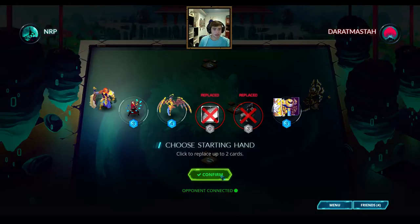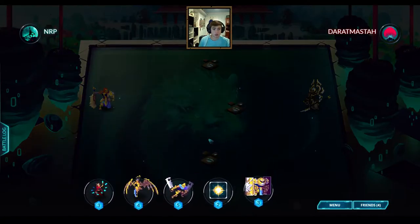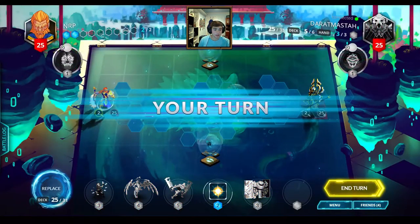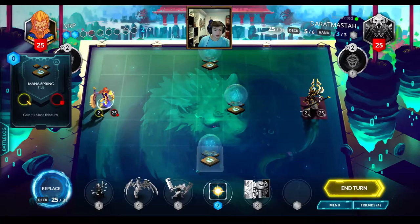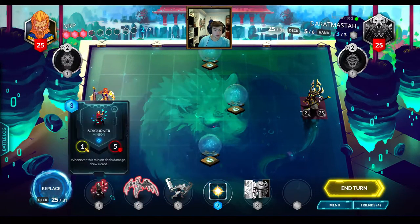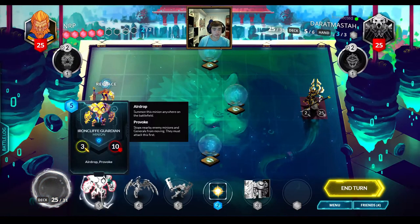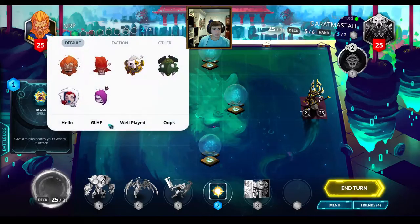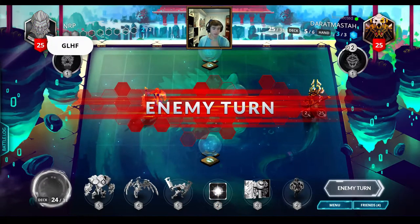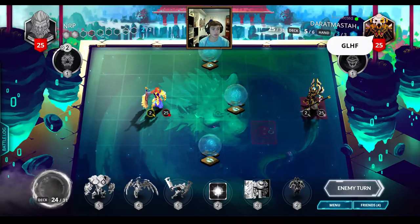Not a very good starting hand so far. I really need a 2 drop if I can play on the first turn - unfortunately did not draw one yet. Last ditch effort - can I draw a 2 drop? Let's get rid of the Sojourner. Could be right over 3 drop in hand, 2 drop - nope. Pretty unlucky there because I think there was a good amount of 2 drops in the deck, so not a high chance that I didn't have a turn 1 play.